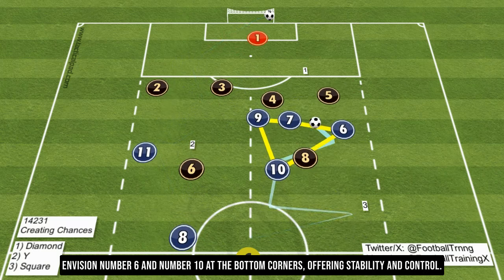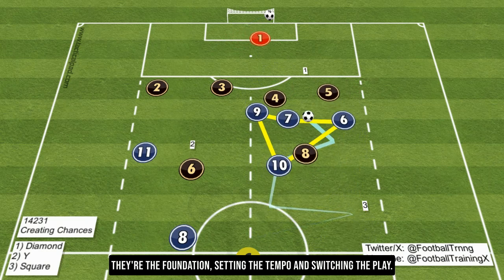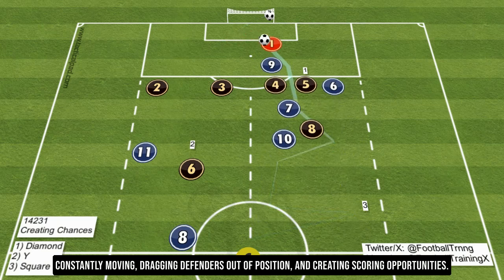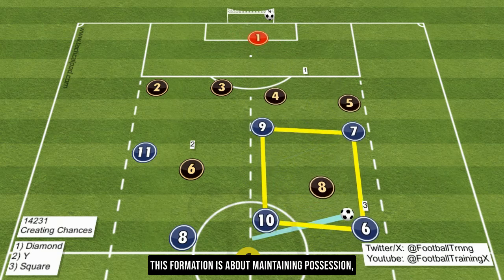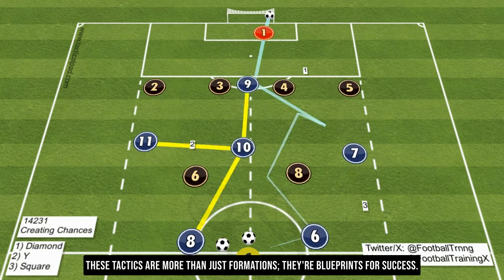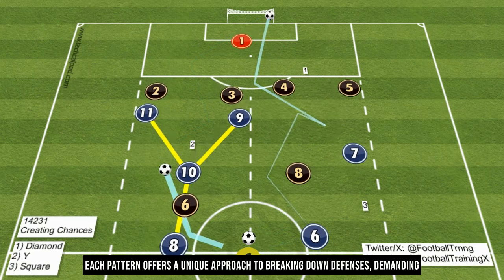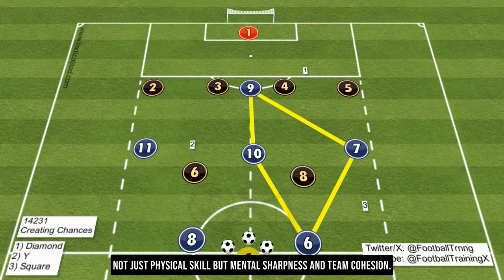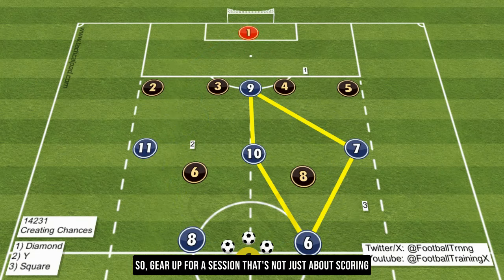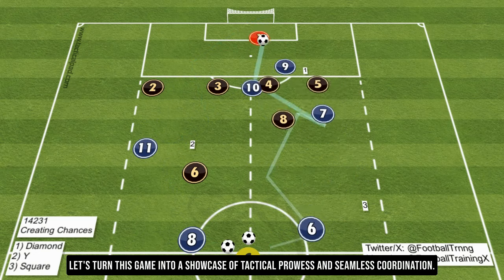Lastly, the square pattern. Envision number 6 and number 10 at the bottom corners, offering stability and control — they're the foundation, setting the tempo and switching the play. Number 7 and number 9 at the top work in tandem, constantly moving, dragging defenders out of position, and creating scoring opportunities. This formation is about maintaining possession, patient build-up play, and sudden bursts of attack — a blend of discipline and creativity. These tactics are more than just formations; they're blueprints for success, demanding not just physical skill but mental sharpness and team cohesion.